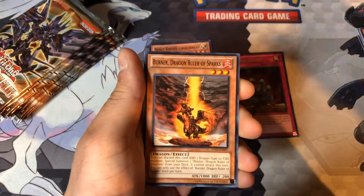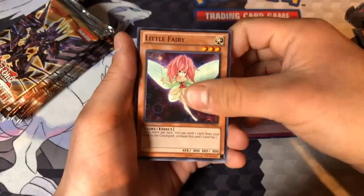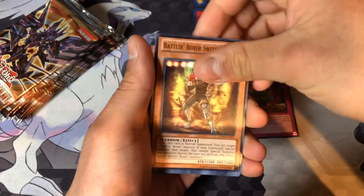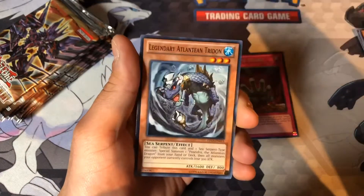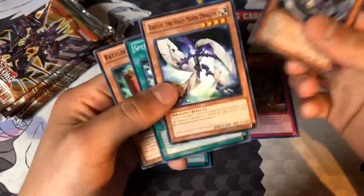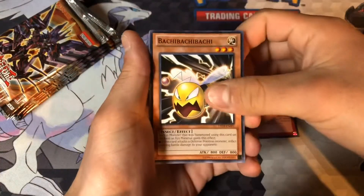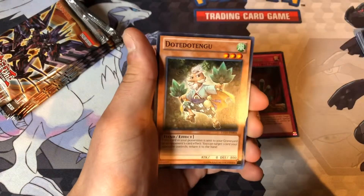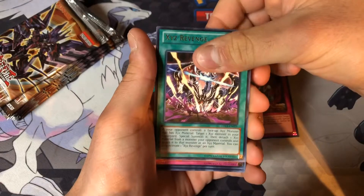I feel like we'll get another Secret with this many packs — I'm aiming high. Seize Block, Eagle Shark, Burner — well, that kind of ruined it. Or at least a Super — we haven't even gotten a Super, it's just an Ultra and a Secret. Fire Brothers Explosion. Black Falcon, Exceeds Revenge. And then Memory Loss.